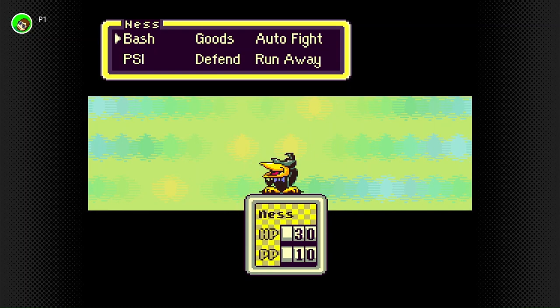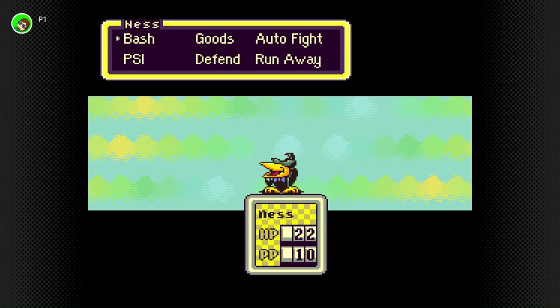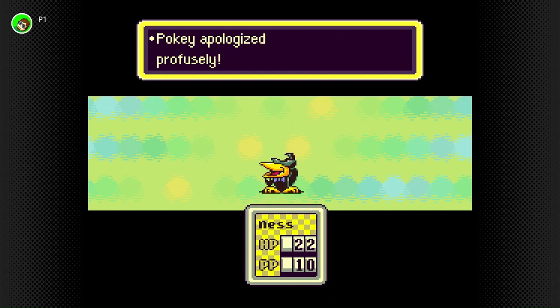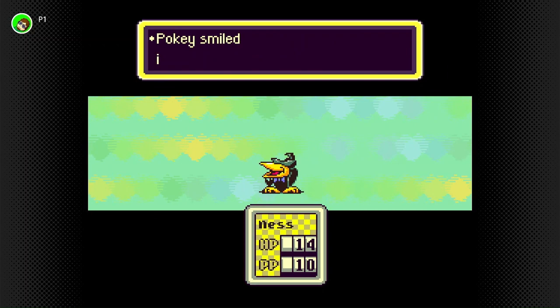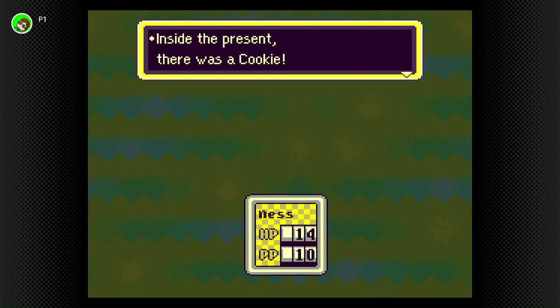Spiteful Crow is the most dangerous of the monsters we can encounter in this first area. As we saw from that first round, the Spiteful Crow is very fast and can dodge very easily. I believe he has 21 HP, maybe 24. And that's our first battle — three experience. Spiteful Crows will always leave cookies.